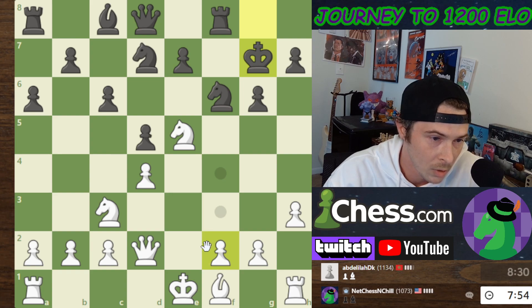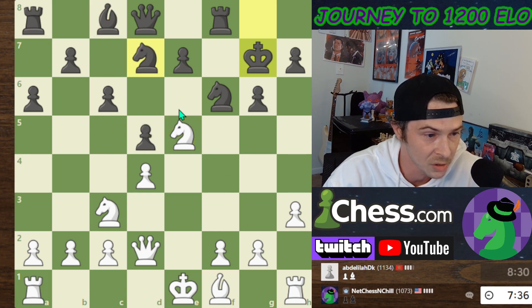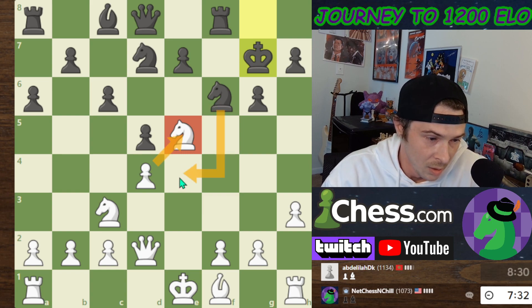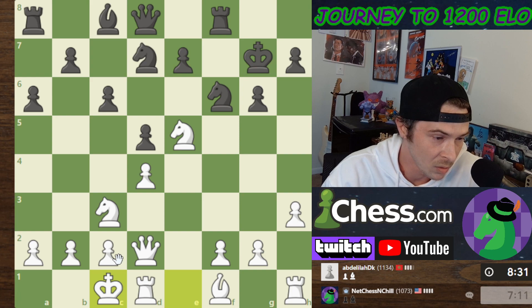I can solidify this Knight nice and tight if I want to. Can he bring the Knight in here? If he does that, I take — he takes — okay. If he takes this, I take. I think we're okay. I could solidify this Knight really well because it looks like he just wants to take. He moved his Knight here and it's blocking his Bishop. Maybe I castle, or I'm looking at a move like F4. I should probably castle — we're gonna castle and just play it a little safer.